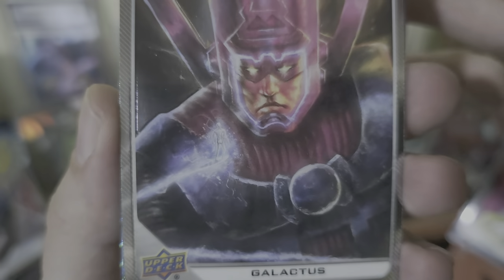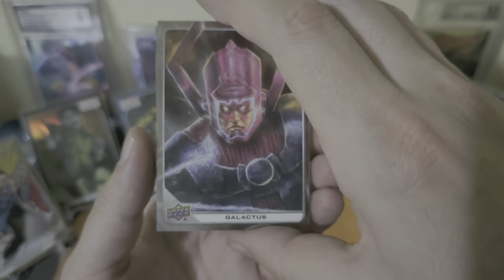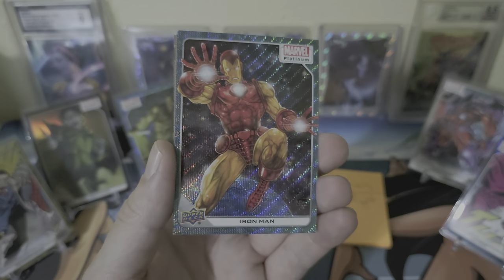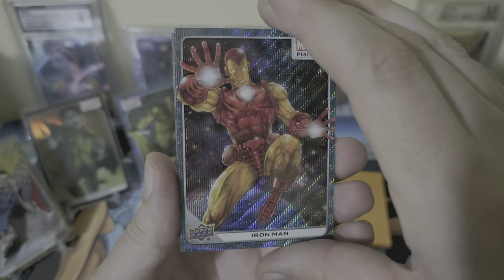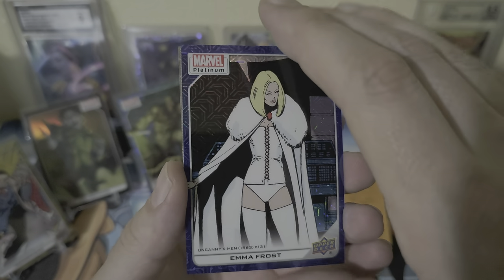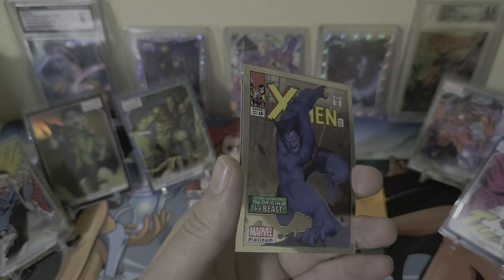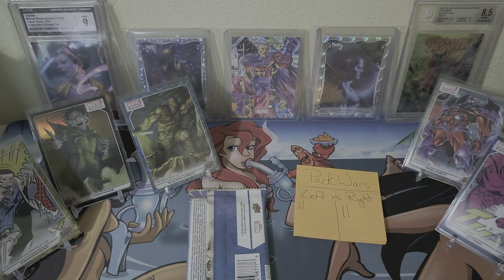All right, pack three — very nice. Galactus with the homie Silver Surfer. Actually gotten in on a couple character case breaks for Galactus — haven't gotten nothing too crazy. Let's see, this looks awesome. Oh nice — Emma Frost, Blue Tracks, heck yeah. Wow, this looks cool. Dang — that one's gonna be number two, 358 out of 499. Beast, got the cover variant, and then Blackheart.